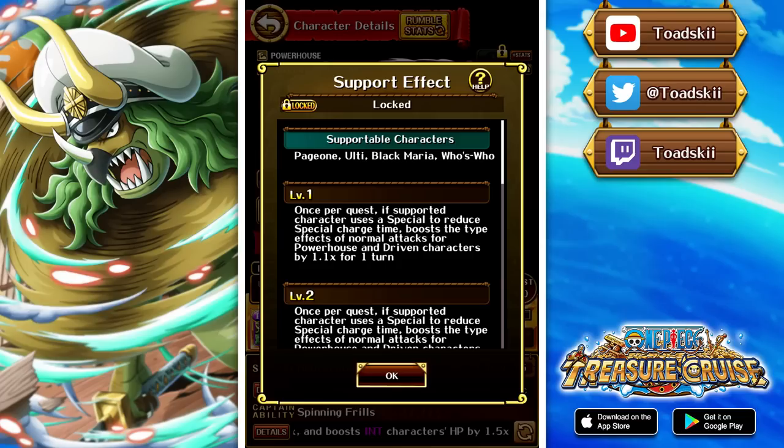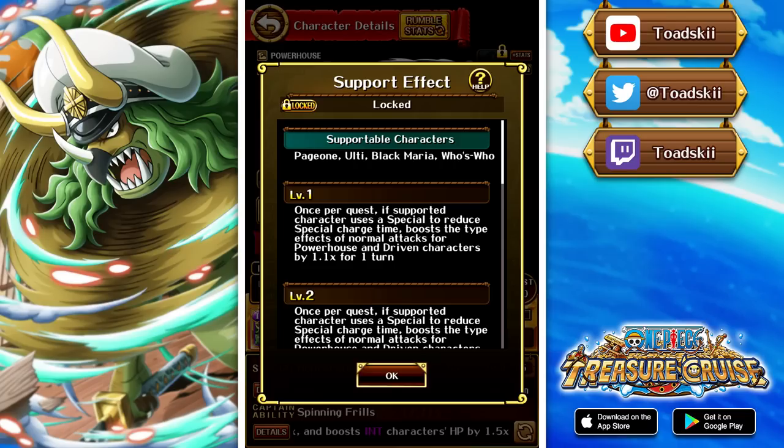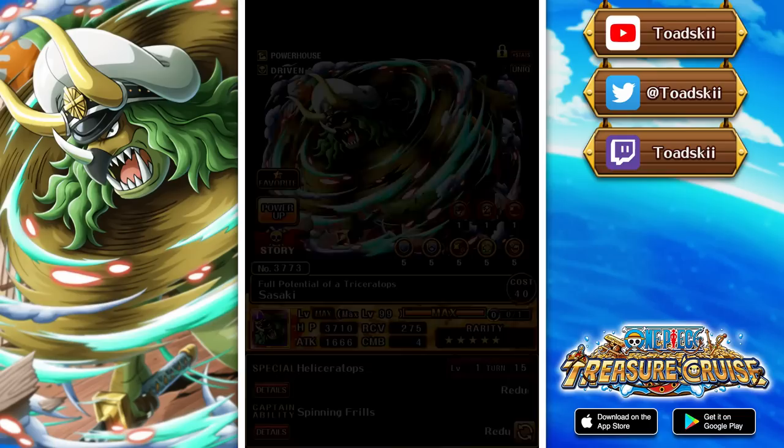His support effect is also kind of interesting, attaching to Page One, Ulti, Black Maria, and Who's Who. If you use it on a special that reduces cooldowns, it gives a 1.5x color affinity boost to driven and powerhouse for one turn and then reduces bind by one turn. So it has to be one of these units that does a cooldown reduction special, which is not many of them. The one that comes to mind straight away is legend Who's Who, but he's also a color affinity booster, so you can't really stack this guy with that Who's Who — unless you wanted to use this support to remove one turn of bind, in which case you could definitely do it that way.